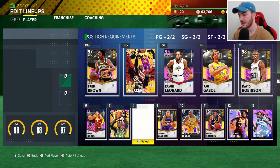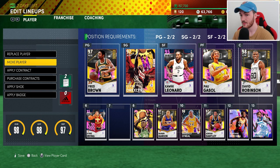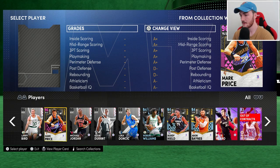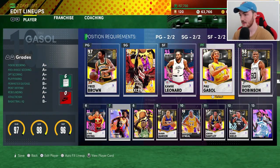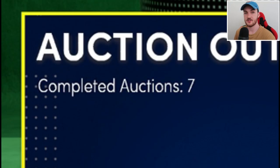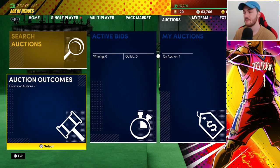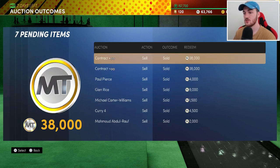The team is still pretty nice with or without the Dark Matter. Now if you look at the bottom left of the screen, it says auction outcomes. From the MyTeam Unlimited grind in my previous video, we got diamond contracts, diamond Paul Pierce, diamond Glen Rice, some amethyst cards, and a pair of Curry Fours.